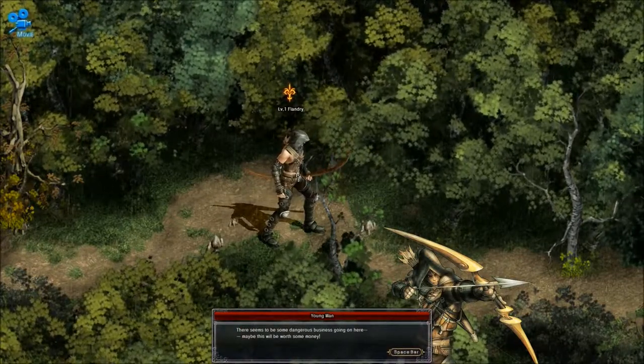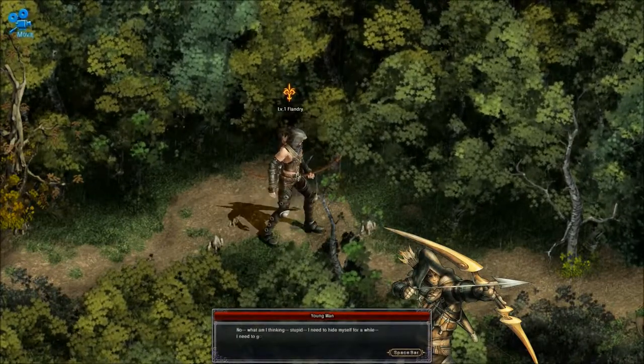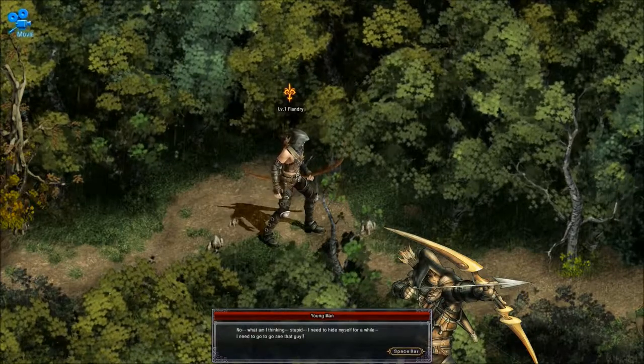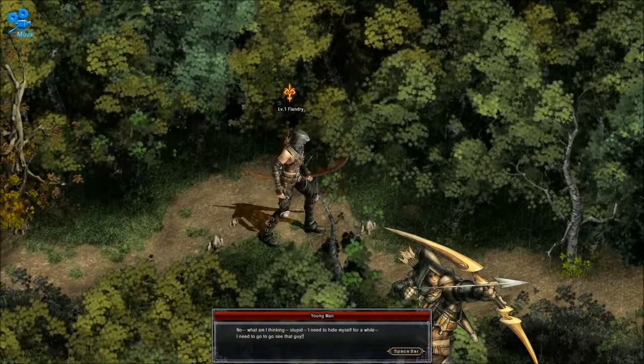'There seems to be some dangerous business going on here. Maybe this will be worth some money. No, what am I thinking? Stupid. I need to hide myself for a while. I need to go see that guy.' There's a lot of ellipses — this guy uses a lot of ellipses.